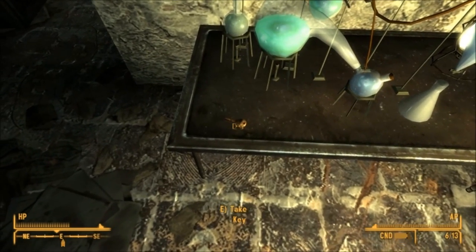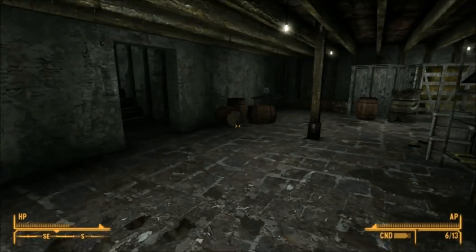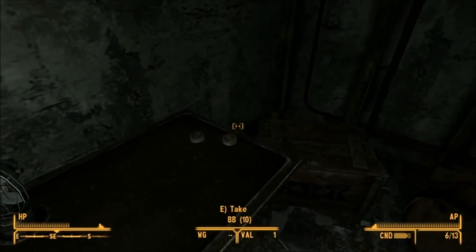The good thing about coming here is that you don't need to make friends with the Brotherhood of Steel to get the Gus rifle. There are also some BB pellets in the corner you can grab.